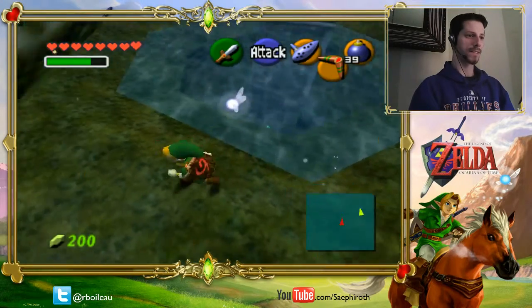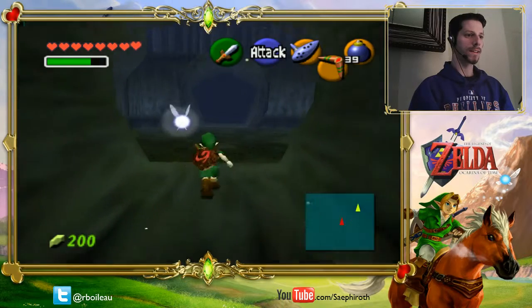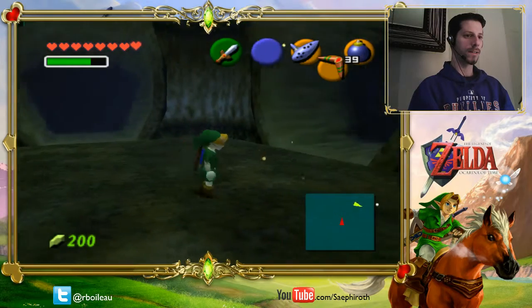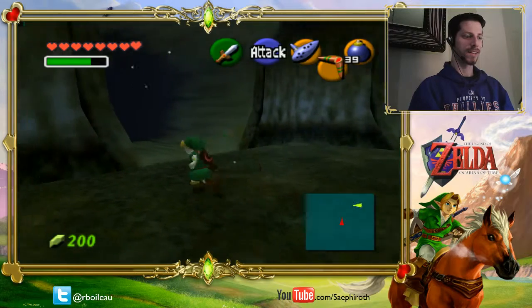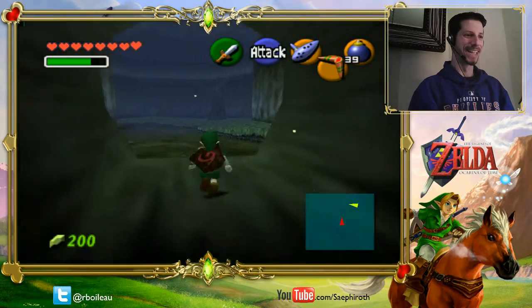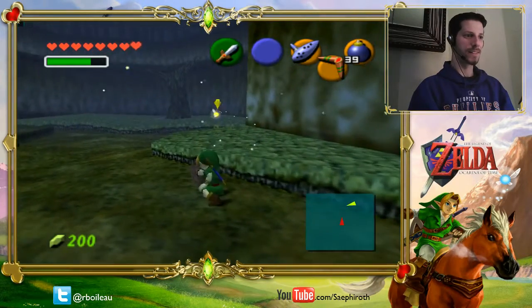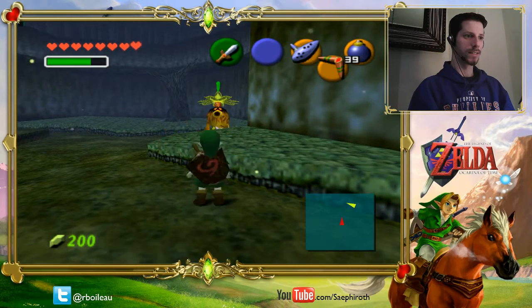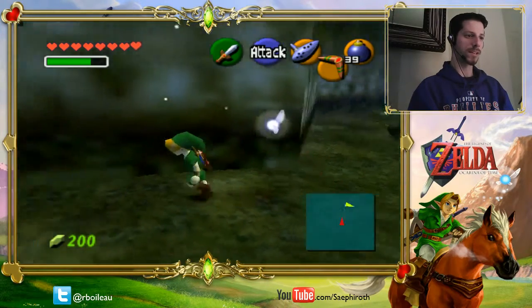And then you go left. Okay, now what? Bomb the boulder in this area and drop into the room it reveals. Inside, deflect the Business Scrubs' nut back at it. Stop, stop — there's no boulder here. What? Hold up. Stream, catch up. Alright, so you go... You passed a boulder. I did pass a boulder. That was the portal to Goron City.